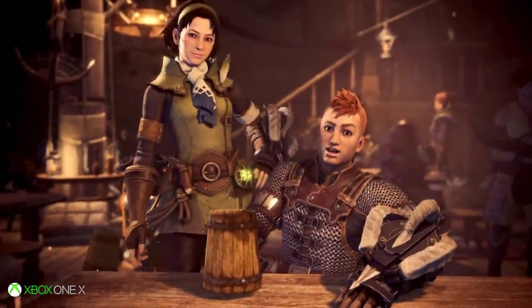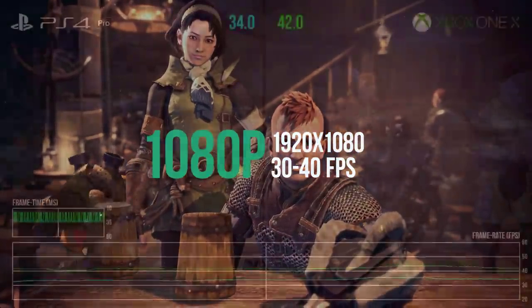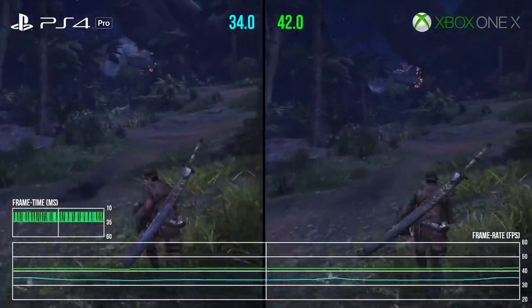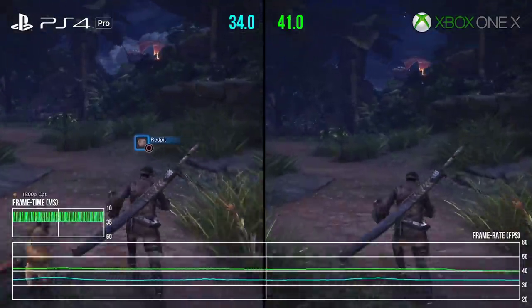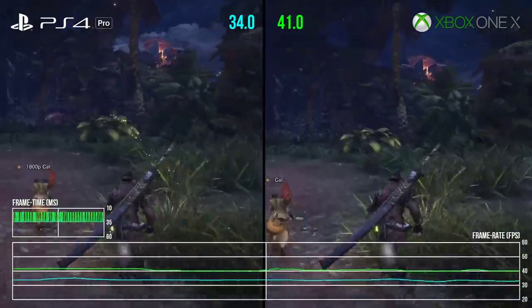This mode runs at 1080p with performance ranging from the mid-30s to the 40s — that sounds pretty heavy given that machine's GPU. Through many rounds of comparison and switching settings on and off, it can be said that Xbox One X runs Monster Hunter World with graphical settings that are not a straight match for the highest available on PC, but more custom-made settings with some unexpected differences.